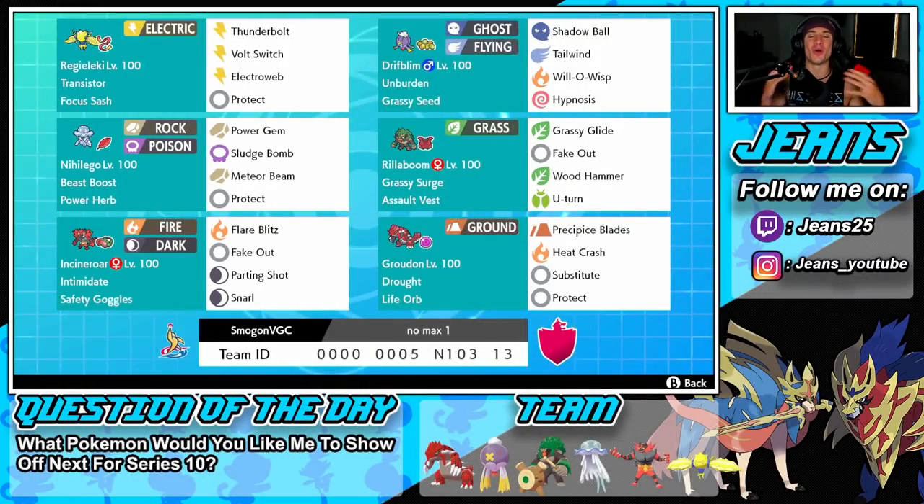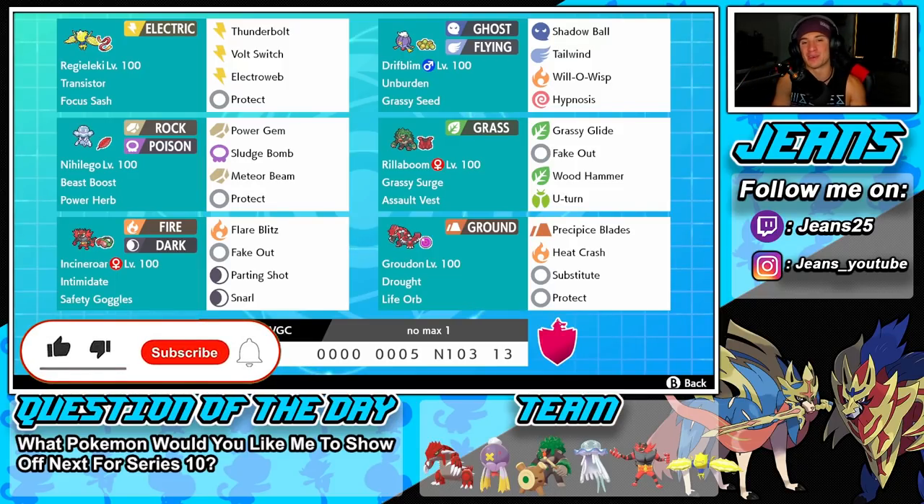What's going on YouTube, Jeans here, hope you guys are having an amazing day. Today we are back playing some Pokemon Sword and Shield, hopping onto the ranked doubles ladder for Series 10. Ladies and gentlemen, we got ourselves a banger of a team to show off today — a Life Orb Groudon team alongside a Power Herb Nihilego. If you're hyped, smash that like button and hit the subscribe button, it goes a long way.